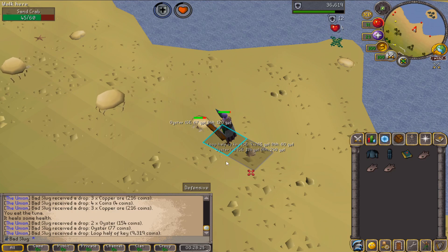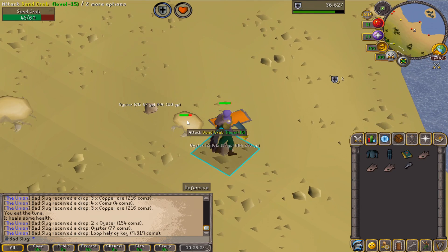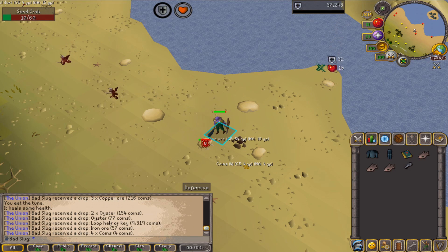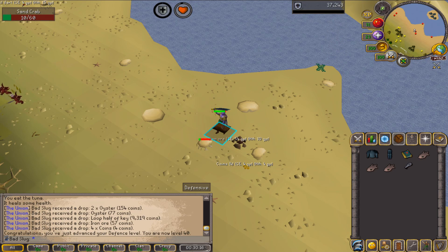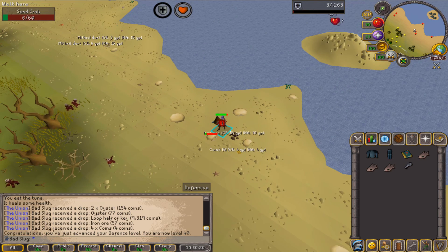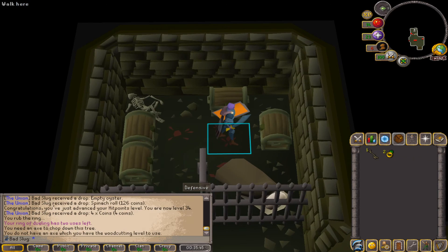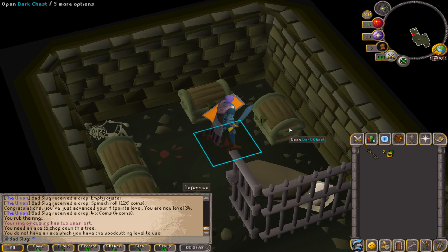Absolutely huge loot — the very first loop half of a crystal key on the account! We just need a tooth half and then we got a glory. Shortly after the loop half we get 40 Defense, so now I can wear full Rune.